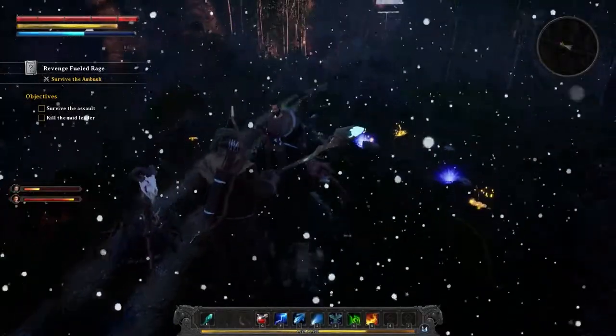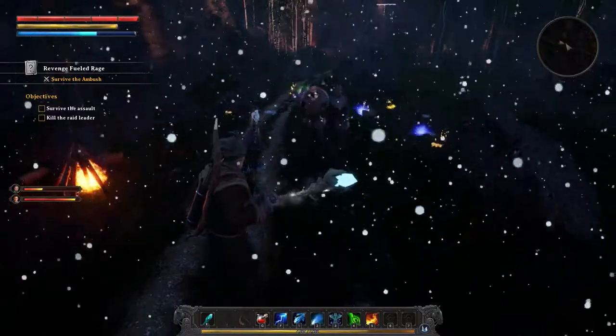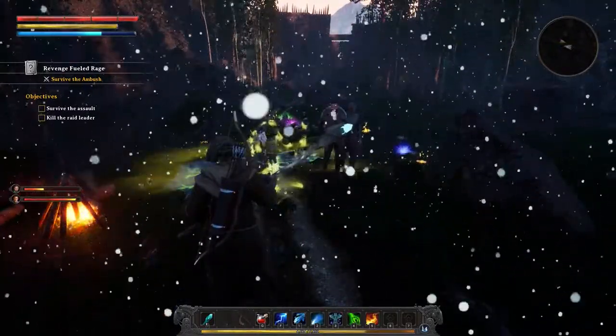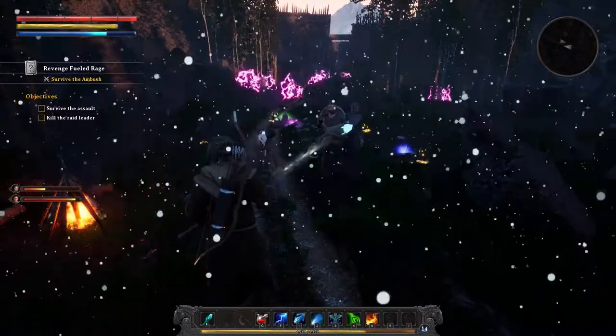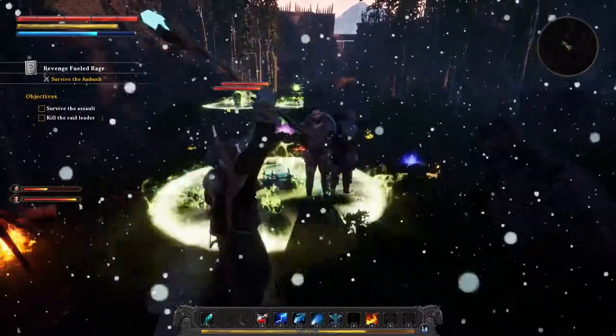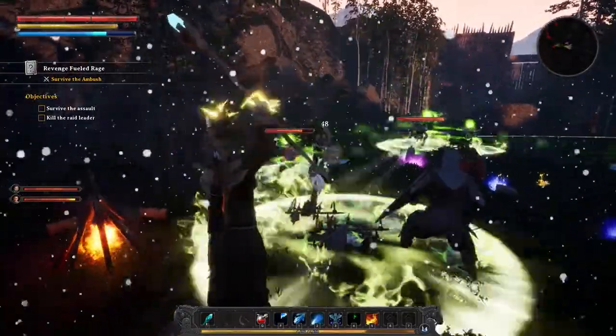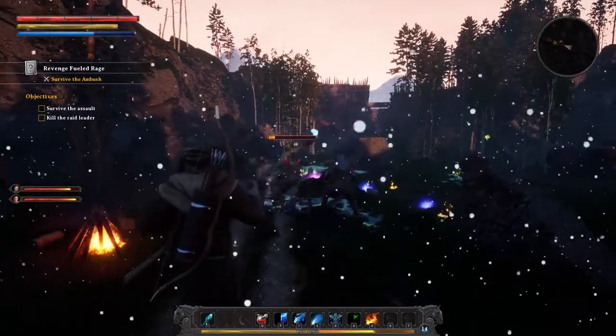For the sake of easy viewing we are going to section off spells into 3 separate categories. Spells that can be unlocked as soon as you start the game will be called beginner spells. These beginner spells will be what everyone starts out with, so as soon as you start a new character you should be looking to grab these spells immediately.